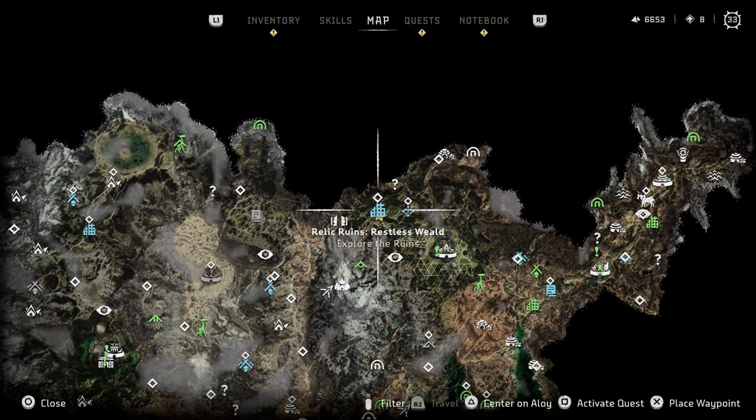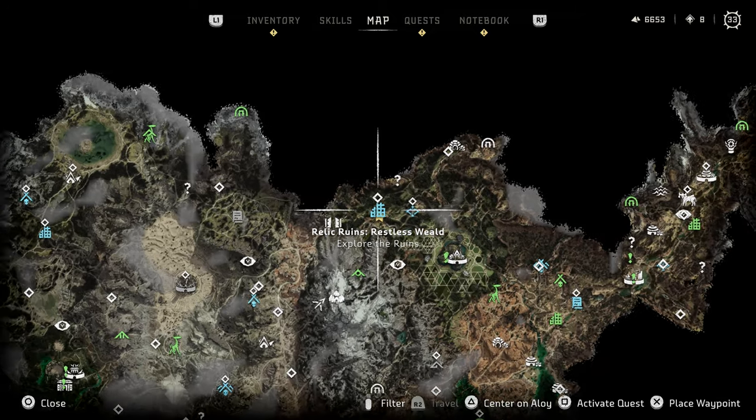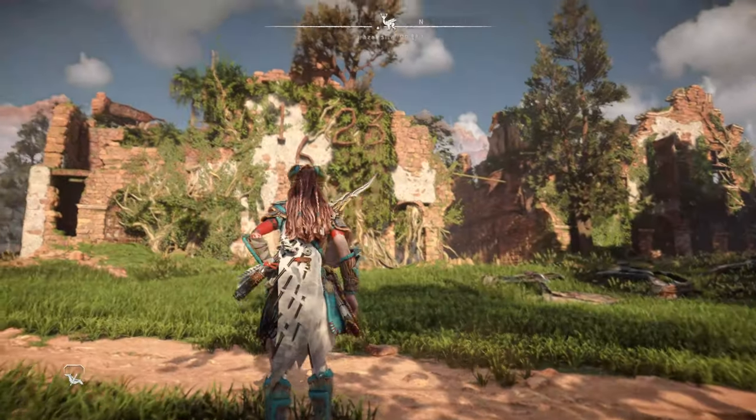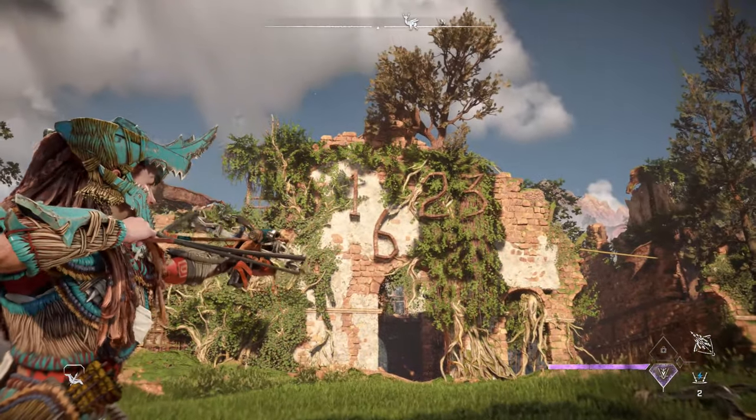All right, Relic Runners, here we go — this is Restless Weld. Want to thank PlayStation for providing me this review code. Now I'm going to show you how to do these runes. First, you need to look at the address on the side of the building.